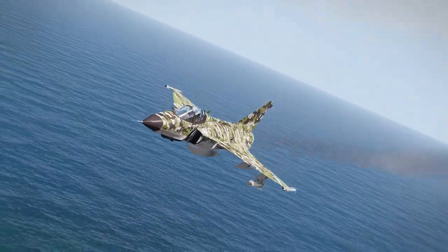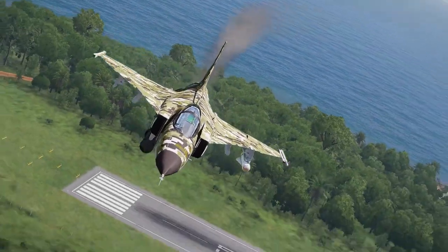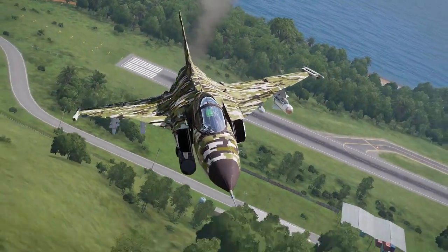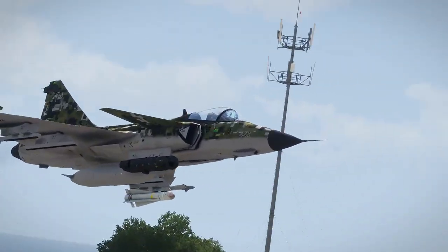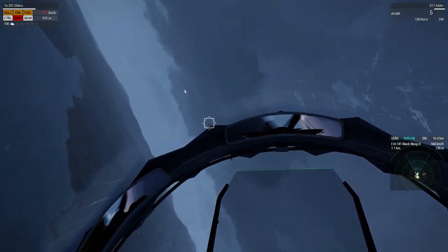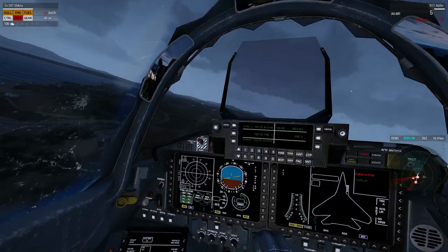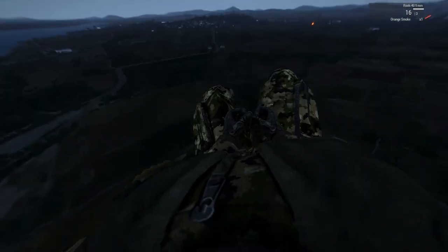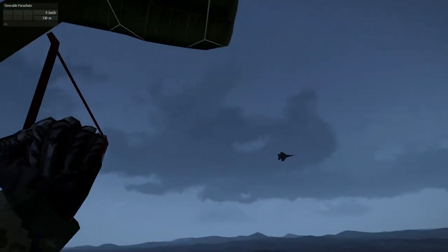Improvements to the aircraft damage models mean that you're now able to take more varied kinds of damage before the vehicle is completely destroyed. Hits to the engines can compromise their power output or disable them entirely. Fuel hits can cause leaks to drain fuel rapidly, while hits to the control surfaces can reduce maneuverability, increase drag, and otherwise disrupt stable flight. Ejection seats are represented now, making it easier to get yourself clear of the aircraft when bailing out becomes a necessity.